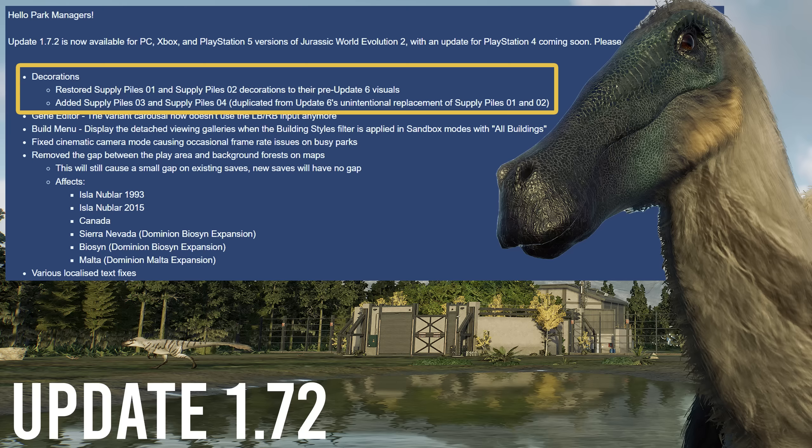Update 6 added two new supply pile decorations to the game — one with a wheelie bin, a trash can, whatever you want to call it. But the problem was these two new decorations replaced the old decorations, supply piles 01 and 02. So now we should have supply pile 01, 02, 03, and 04, giving us more variety — double the number of decorations and access to that bin decoration and the old ones.